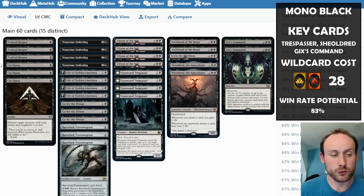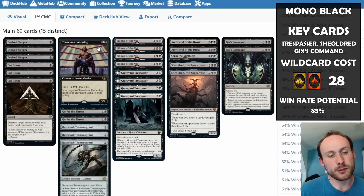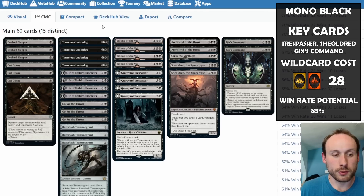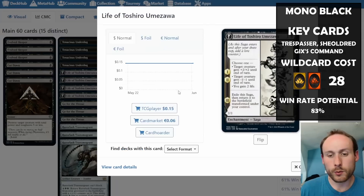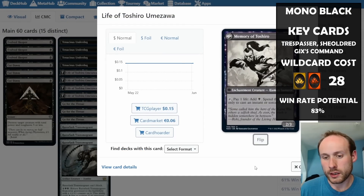Tenacious Underdog is a good attacker that can also come back from the graveyard and draw cards — opponents have to exile it to truly get rid of it. Life of Toshiro Umezawa is great for removing small creatures like Thalia by giving them -1/-1, or you can just gain life if there's nothing to remove. When flipped, it becomes the Memory, which lets you add extra black mana to cast instants and sorceries at the cost of one life.